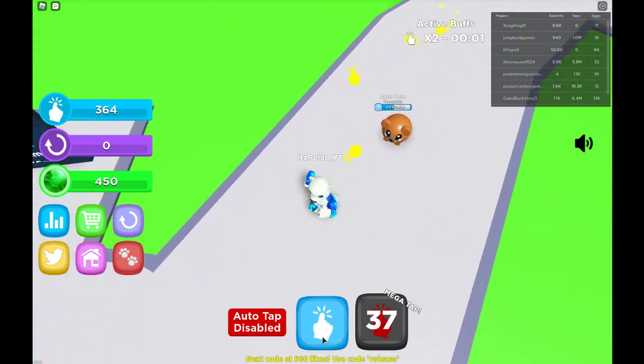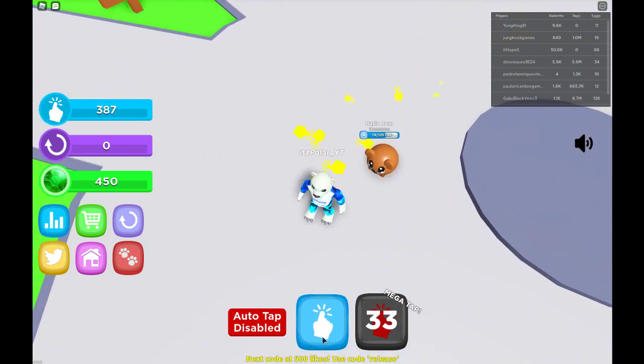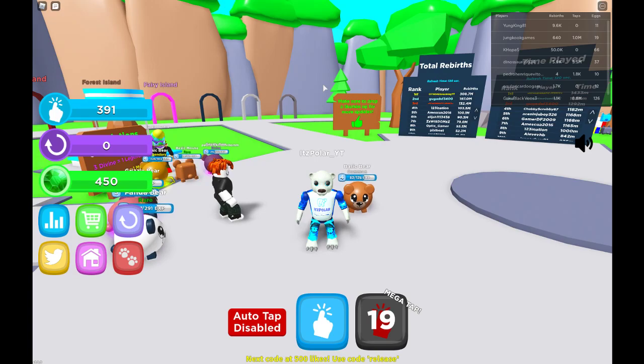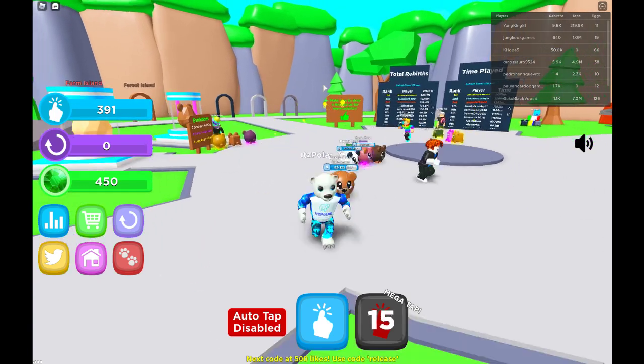Our buff is done, now we're clicking for 1 again with our bear. Like and subscribe for more codes. Try the Tapping Legends game and use the codes there — they basically let you beat the game with all those codes: a million gems and a bunch of pets. See you guys next time, goodbye!